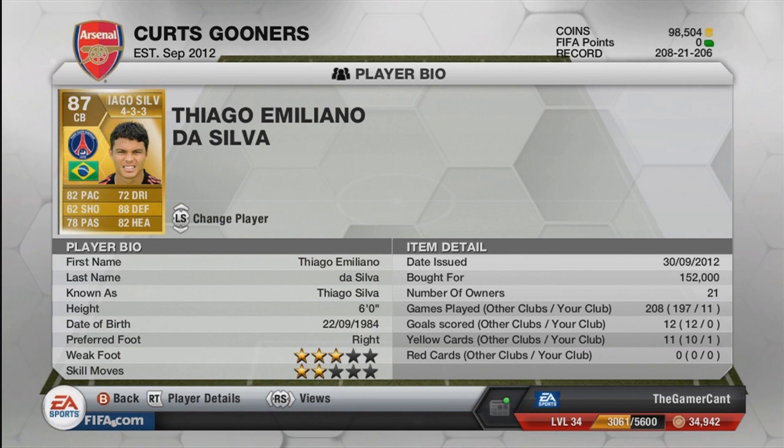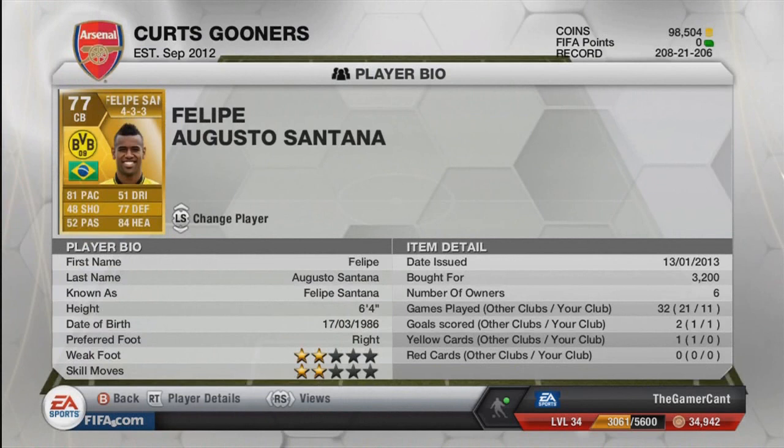Second centre back is Felipe Santana — very, very good, almost as good as Thiago Silva and a lot cheaper at 3,200 coins, which is unbelievable. He has 81 pace, 77 defence, and 84 heading. Really good stats and he's very tall and quite strong as well.